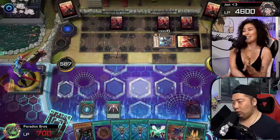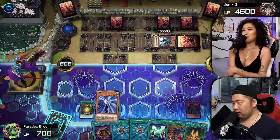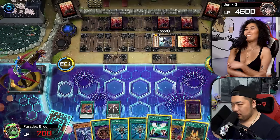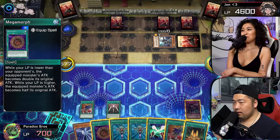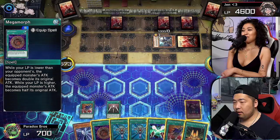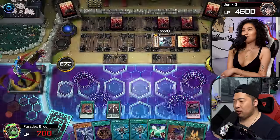We're going to activate Lighten the Load — exactly what I need — shuffling back my Gate Guardian to draw another card. We're going to activate Call of the Haunted. I'm going to summon back my Suijin.